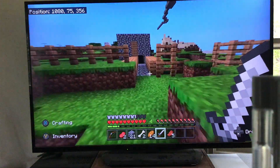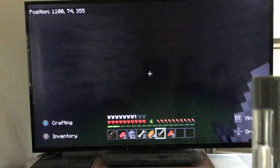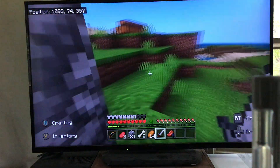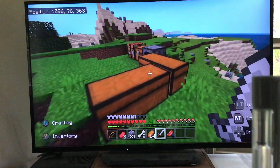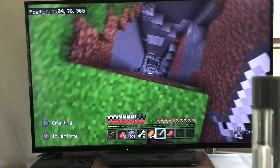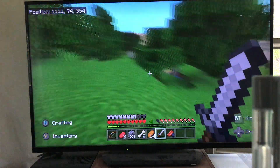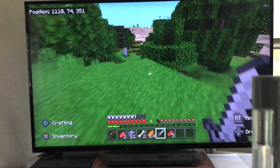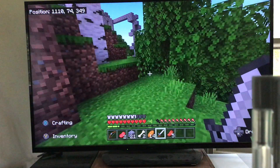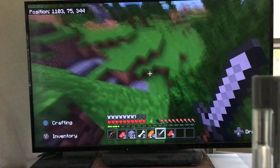Before I leave I want to show you this little house — that was a cool house. Over here is a massive drop all the way to bedrock. It's really neat because I found two diamonds in it, and I like doing that. It's so worth it — I only had to use about two pickaxes.